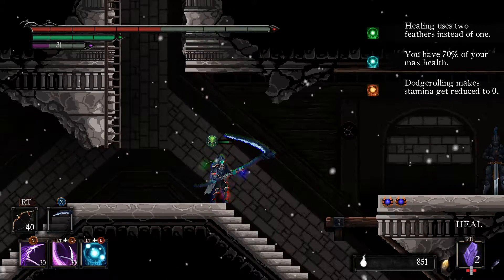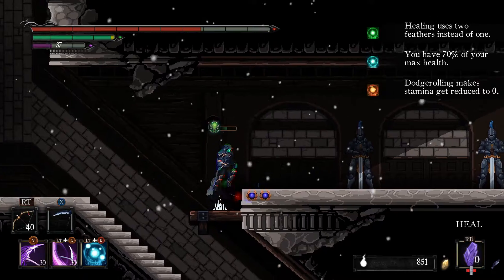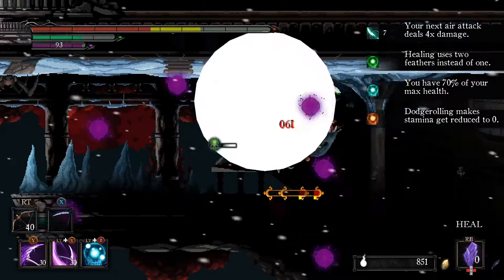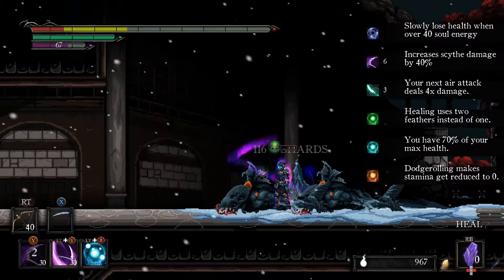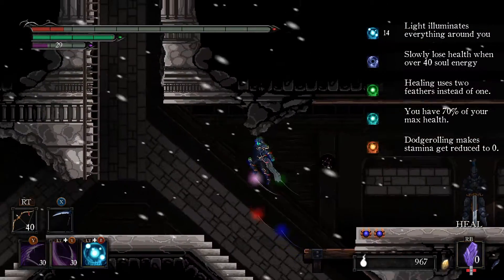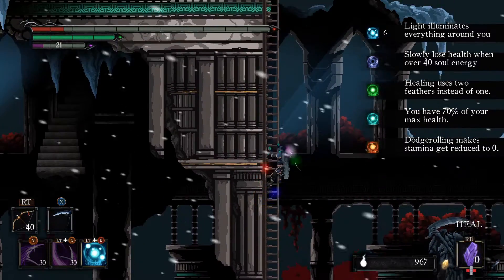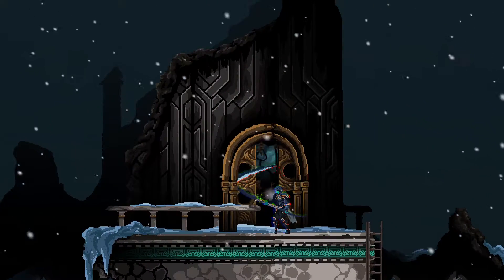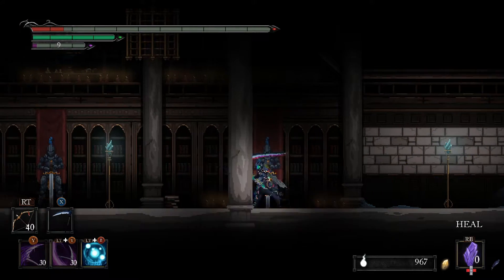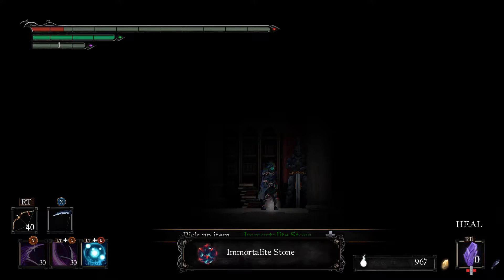We have three of the four buffs. Let's see how fast we fight this enemy. We're now below 40 soul energy, so okay - we have all four of them. Resting at the shrine sets it back. Are you permanently open now? That's my question. That looks like the boss area - getting an immortalite stone.